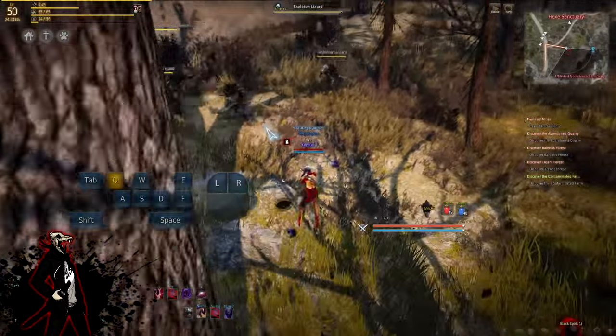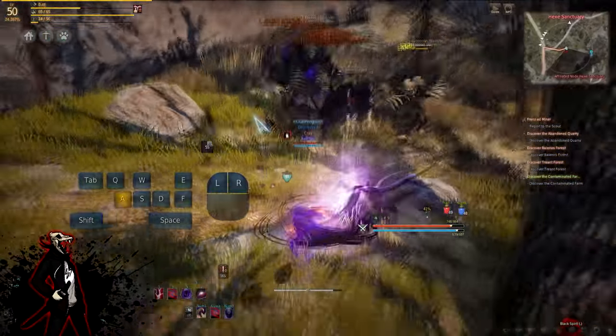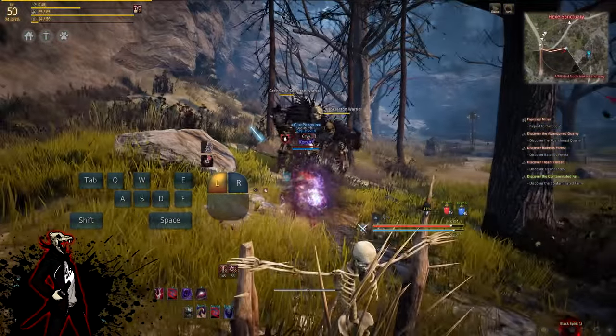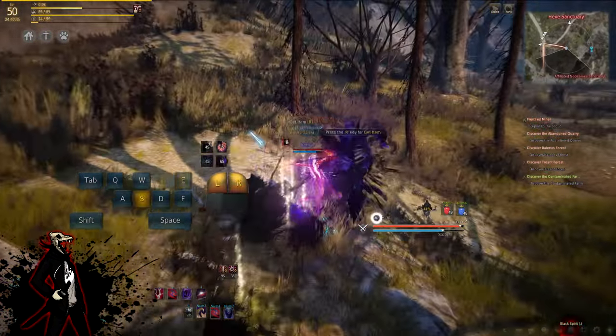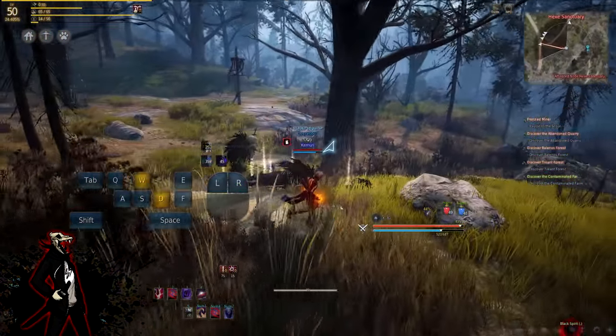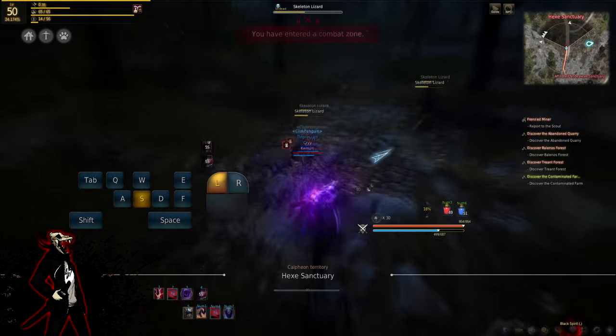At 30 Fragments, you have plus 30 attack for 20 seconds, but that's not the only important thing about this. The main important thing is that it buffs your allies as well. So when you're in group fights and you use this on Q, I use it more for my team because it buffs their attack and makes them even stronger, making us a better team.